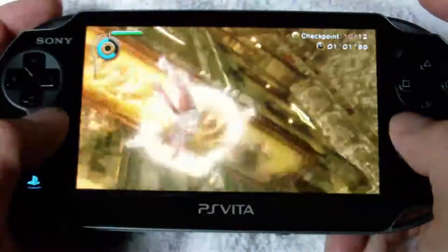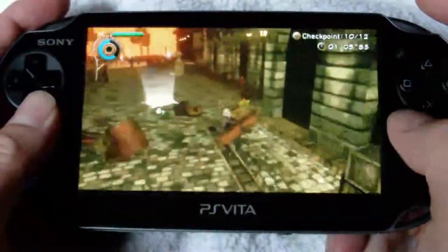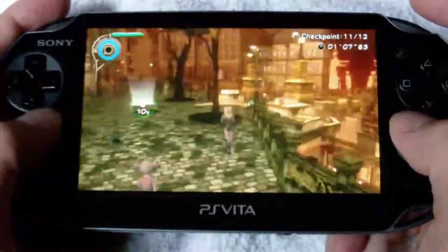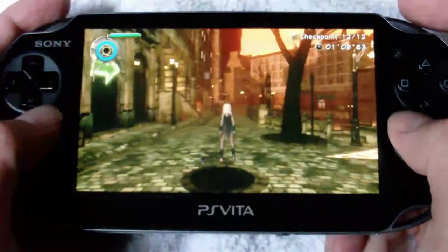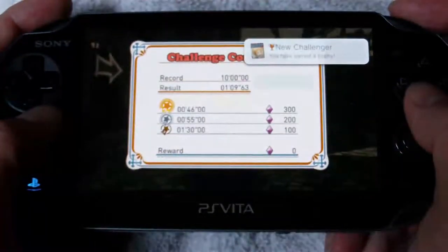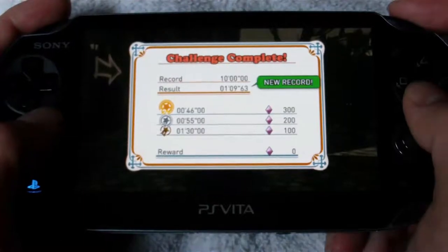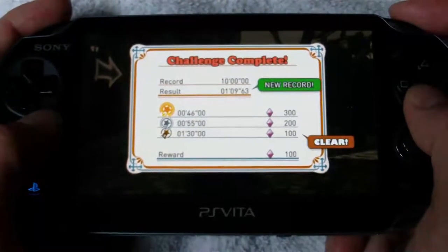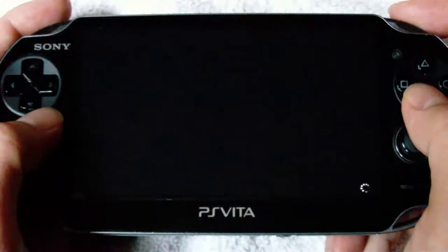You can spend those gem points to fall faster or float longer, which might help you improve your race time — going from bronze to silver and gaining more gems. It's a nice progression loop. I like the races not only because they add casual fun and a distraction from the main quest, but also because they're great for the Vita's pick-up-and-play style.